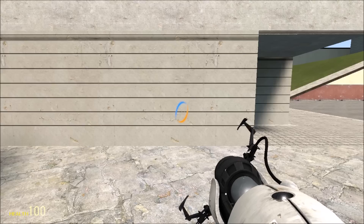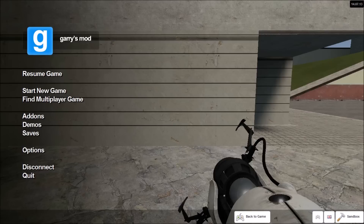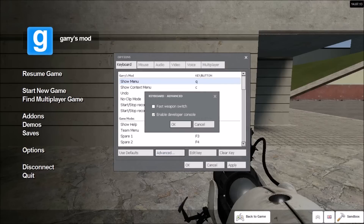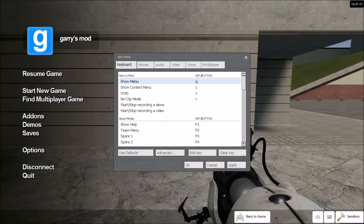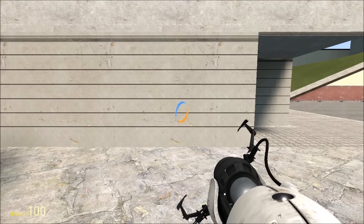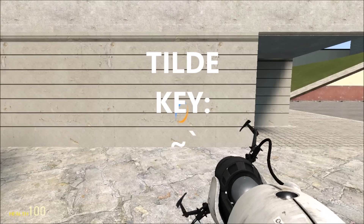If you haven't already, enable your console by opening Options, Advanced, Enable Developer Console. Select OK, OK, close the Escape menu, and then press the tilde key — this looks like a little squiggly.